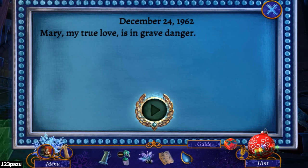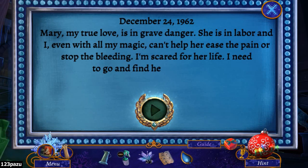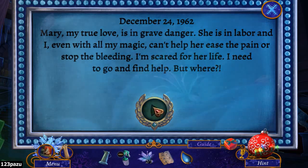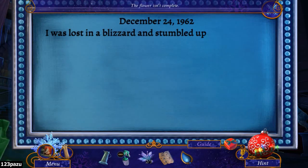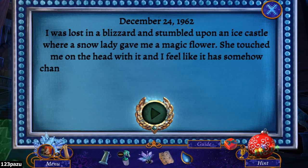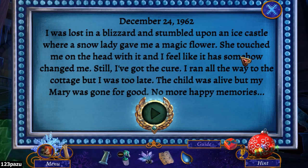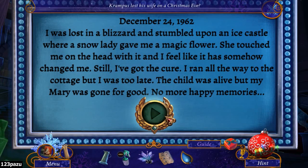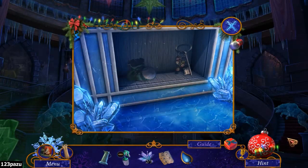December 24th, 1962 - Mary, my true love, is in grave danger. She's in labor and I, even with all my magic, can help her ease the pain or stop the bleeding. I'm scared for her life, I need to go and find help. December 24th, 1962 - I was lost in the blizzard and stumbled upon an ice castle where a snow lady gave me a magic flower. That's Elsa from Frozen! She touched me on the head with it and I feel like it has somehow changed me. And still, I've got the cure. I ran all the way to the cottage, but I was too late. The child was alive, but my Mary was gone for good. No more happy memories. Mary was gone - you mean she died or she disappeared. Krampus lost his wife on a Christmas Eve? Is that why he wants to ruin Christmas for everyone? He has a motive - of course he has one.